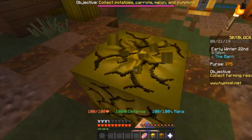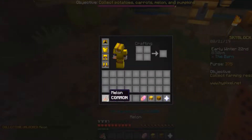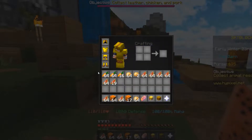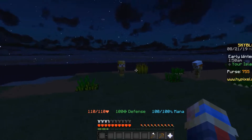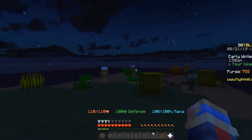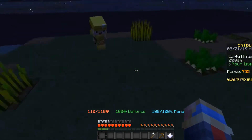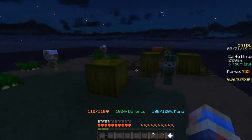Harvesting some of these crops is probably a good idea, so I'll go ahead and do that. I've gathered a decent amount of crops, so I'm gonna head back to my island. I'm gonna set up a minion area so that I can produce crops without going to the barn. Don't worry, they aren't slaves, they're minions, so this is perfectly legal.